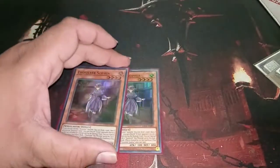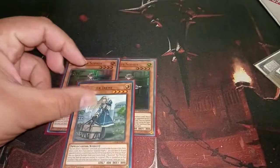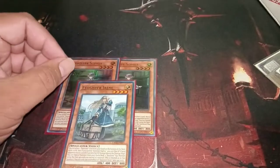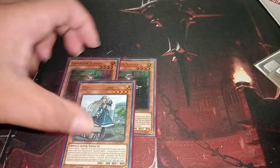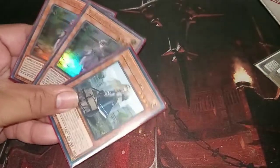We are only running 2 Sophias — that is what most of the builds are running, and I see the reason why, but I also think I need 1 more. I also run just 1 Irene to finish off the Vadis/Sophia/Irene package. I would probably maybe bump the numbers up to 3 Sophia and 2 Irene — maybe possibly, we'll give it a shot.